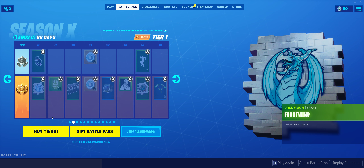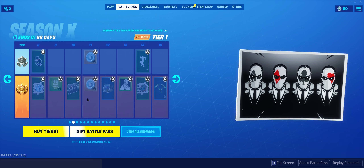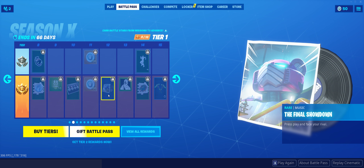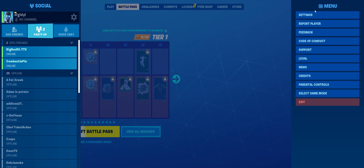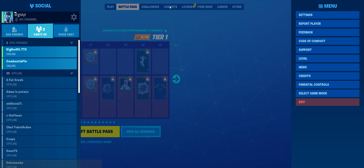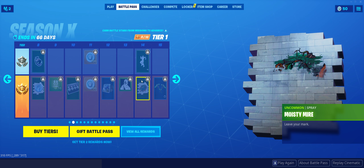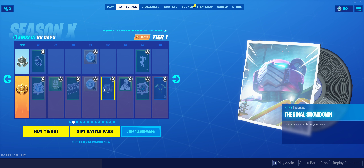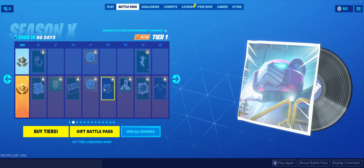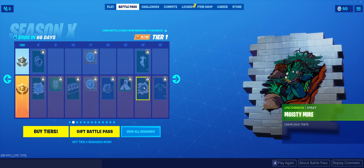I personally am not a fan of the bigger gliders but it looks cool at least. Pokebomb, an emoticon, Frostwing spray, a 10% friend XP boost, a loading screen, the Heist game mode — that's pretty cool — 200 V-Bucks, and some music. Let me turn up the sound for that. Got the night player banner, and Moist and Meyer spray.